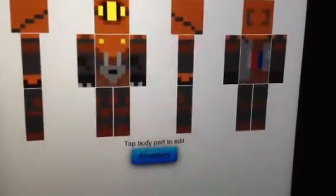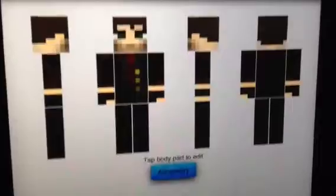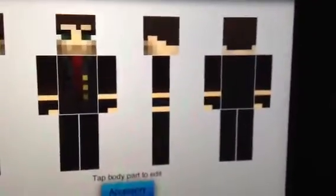Next, we have my Subject Delta I made from Bioshock 2. For me, it's pretty good, definitely. I like it a lot. Next, we have Booker Dewitt — I didn't make this one, but I just really want to show you it. Booker Dewitt from the new Bioshock Infinite. I can't wait for it to come out.